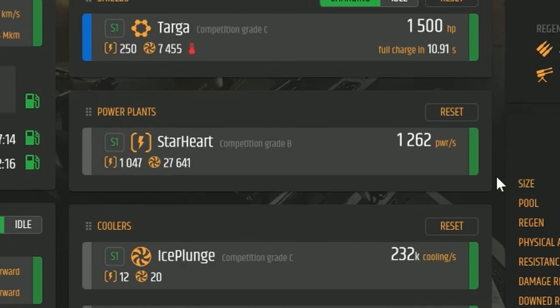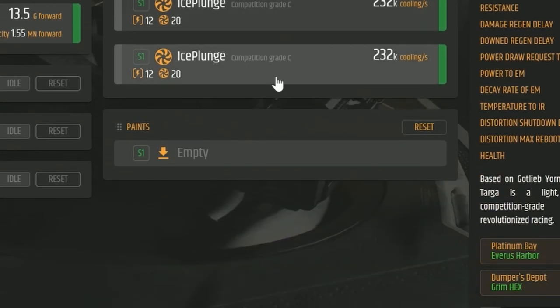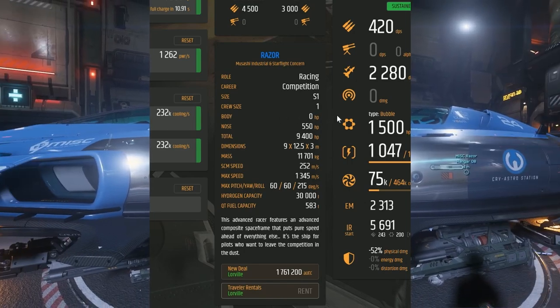We're using as much power as this ship really can use. We've also got a couple of size 1 Ice Plunge coolers — nobody really cares about those. This ship can be purchased at New Deal in Loreville — Loreville of all places. It's painted up with MISC branding yet you have to go to Loreville. You can buy it for 1,761,200 aUEC.